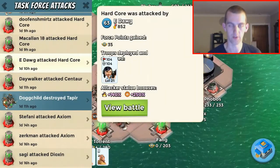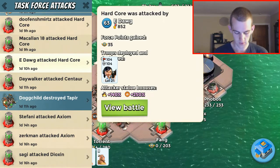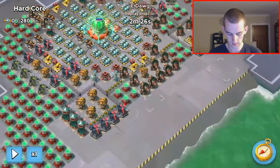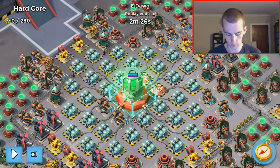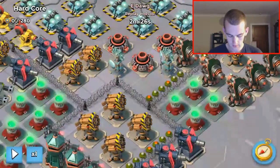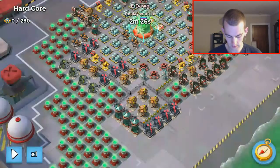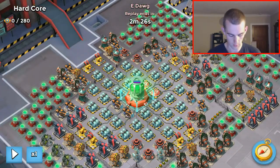Alright, let's check it out. The first attack we've got is by E-Dawg. You can see there's details there, let's get into it. So this is the base Hardcore. As you can see there's a couple of shield generators here that we're gonna have to deal with, a little bit of barbed wire, and a few rocket launchers for your grapplers. Let's get into it, see how we did it.